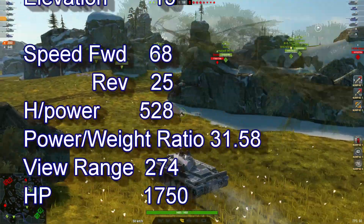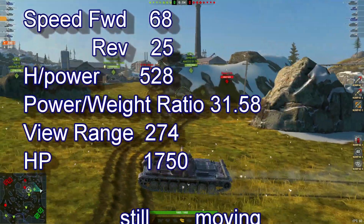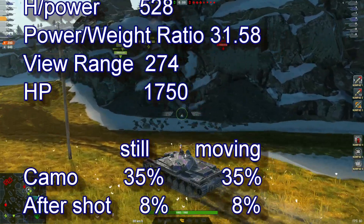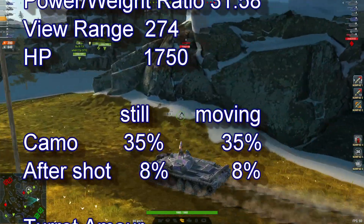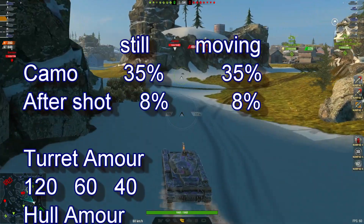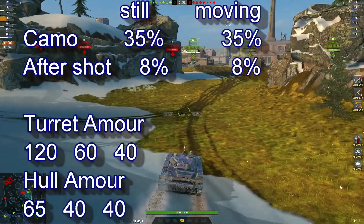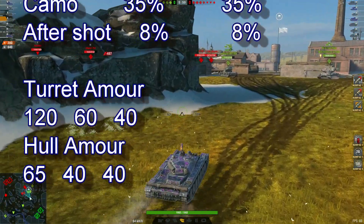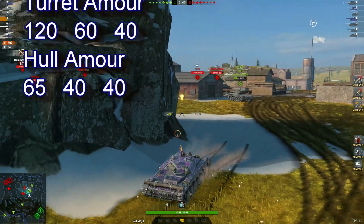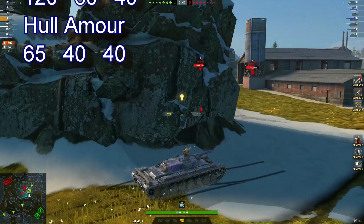Speed forward 68, reverse 25, power-to-weight ratio of 31.58, view range of 274, available hit points 1,750. Camo still and moving is 35%, after shot 8% for both. Turret armor 120, hull armor 65. So sit back, relax, and enjoy the game.